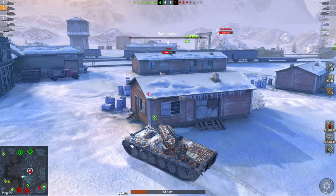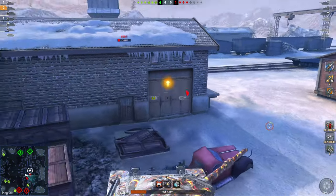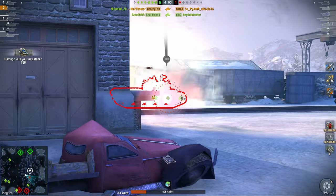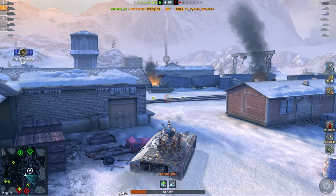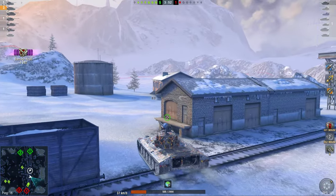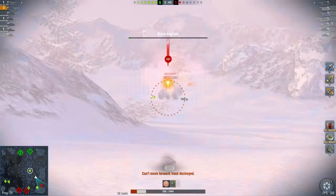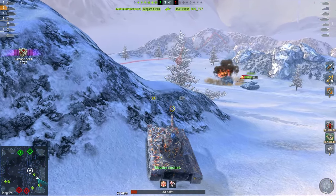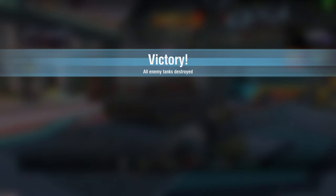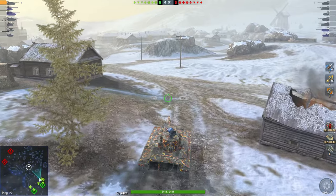At 505 hit points, I go for the E50 and the STB. I don't want to get into a crossfire, so I hide behind the house. This is where the vehicle is kind of weak on flat ground — that big hull and long lower plate will betray you. Side scraping in this vehicle isn't really viable; it worked here because the STB hit the wrong part, but a good enemy player will pen you through the side anyway. Don't attempt it unless you're high HP. The M40 goes down, and that's 4.7k damage for this second battle.